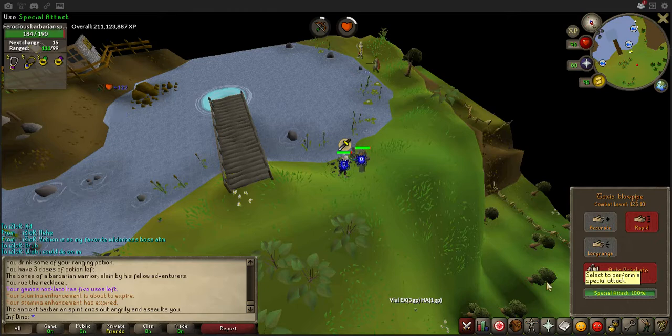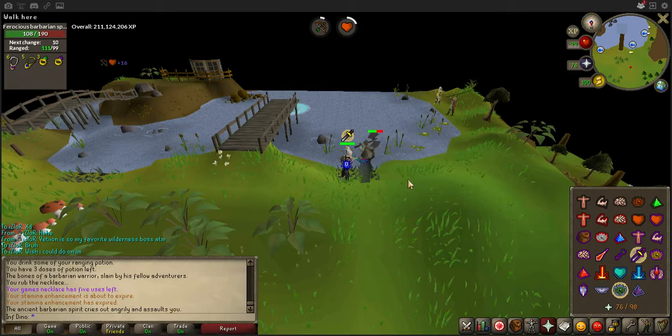You just need to kill him, and then after he's dead on the floor, you're gonna see an elite clue or casket, and then if you finish your clue...